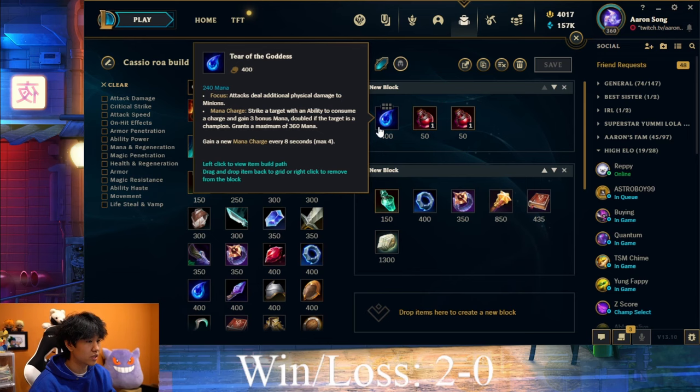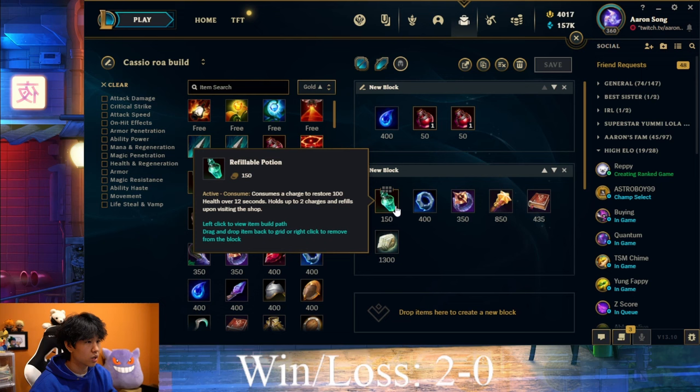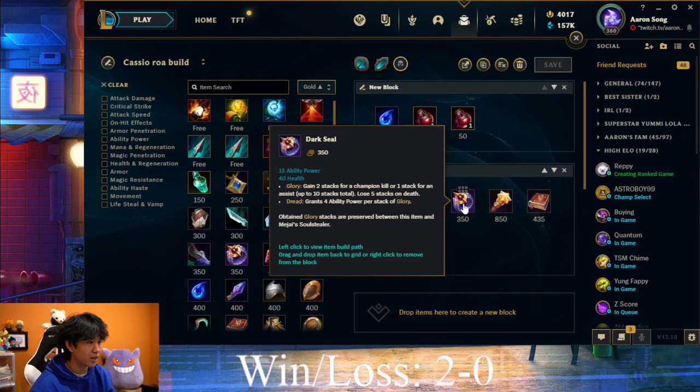You'll soon realize that Cassiopeia wastes a lot of mana during the early lane phase, and you need Tear to actually be able to lane properly. Otherwise, if the enemy plays aggressively and you're forced to trade, you'll run out of mana quickly and have to base on a really bad timer or waste your TP. On your first base, you always want to grab a Refillable Potion, and you can either go Doran's Ring or Dark Seal. I prefer Doran's Ring because you get AP, health, and mana regen when hitting enemy champions.